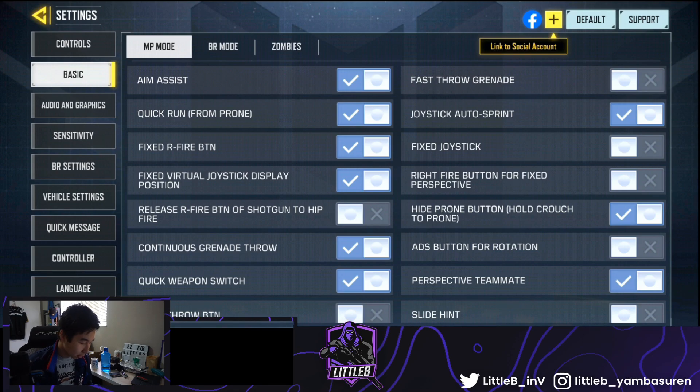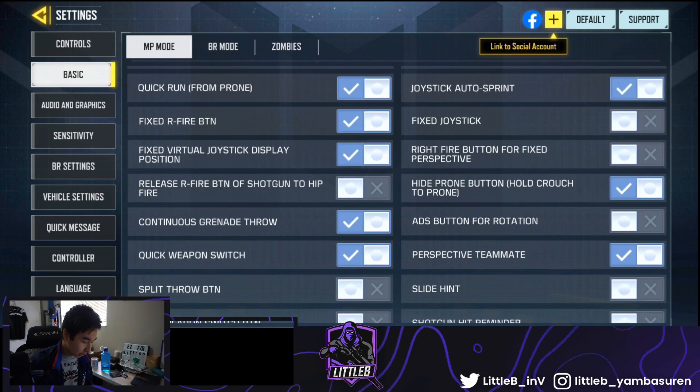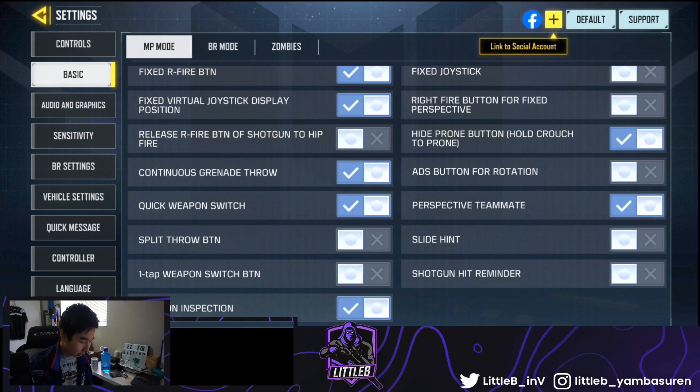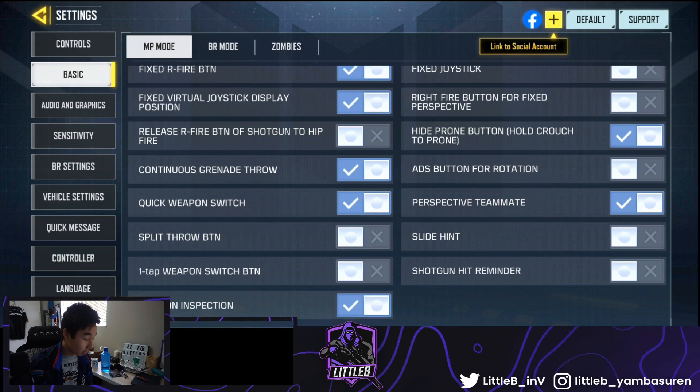For settings, everything is on except fast grenade. I don't really throw grenades. Fixed joystick is off. Right fire is fixed. Right fire button for fixed perspective — that's how I control my recoil, because the right button always lets you move your screen with it. I don't know what the release fire button or shotgun hip fire options do. ADS button for rotation — I'm not sure what that is either.